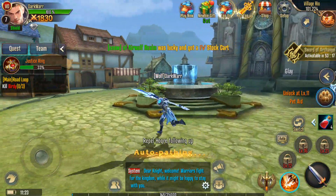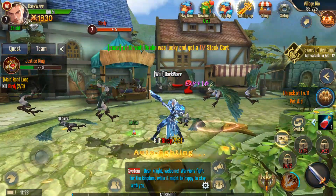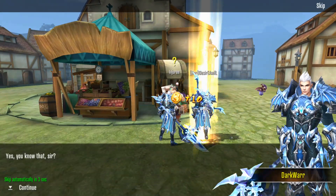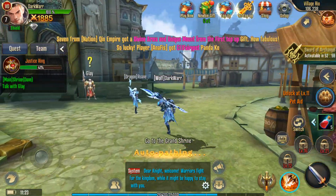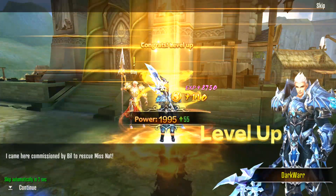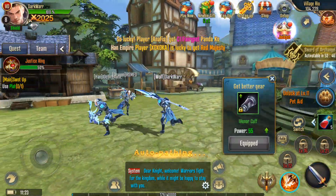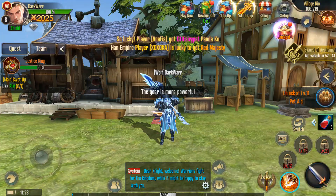I love powering up. It seems we have a potion system that you can use. Lots of gear you can get, at least at the beginning. Already 2000 power and level 8. There's a Pet Aid feature - you can get a pet at level 11, let's reach that.